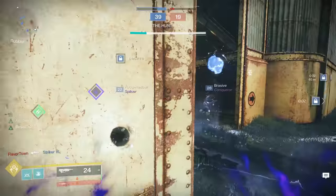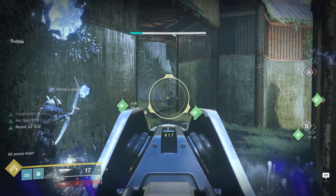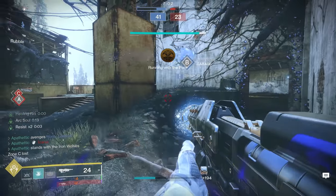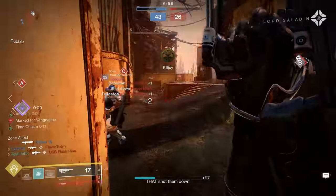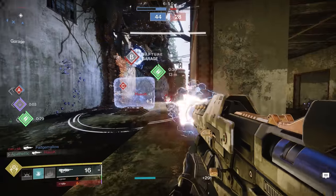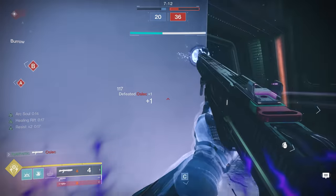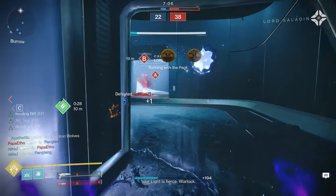I also recommend a Slug Shotgun used more defensively — when people start pushing you while in your Rift, you can line up the shot and get those easy headshots. Something like Shojiner's Tail is a great pick. If you don't want to run Ace of Spades and prefer something like Fatebringer or Judgment, then Duality is a great option in the energy slot. For heavy, I recommend something long-range like a machine gun. The more we can take fights in our Rift and focus on getting that damage reduction, the better — choose weapons that cater to a playstyle of holding down and locking down an area in a Rift.